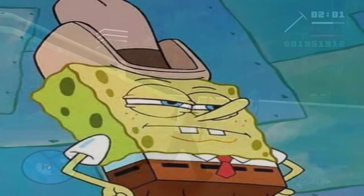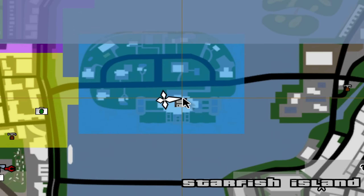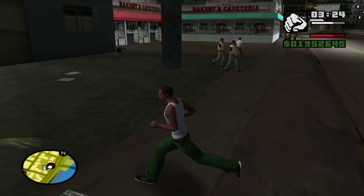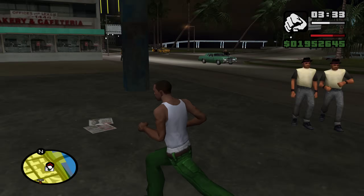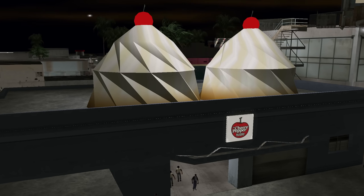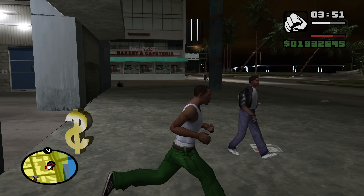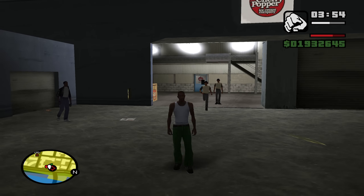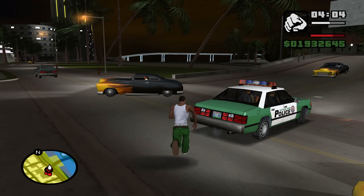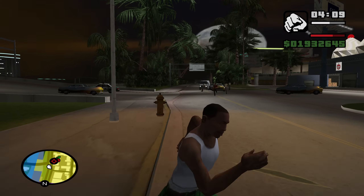I'm gonna see if I can buy another property — now these are green, they're available. The Cherry Popper — the ice cream shop. Asset acquired! Now doing another property — that is insane, the fact that there are freaking properties. This is sad that this mod got forced to shut down with all this effort — the gangs, the assets, everything. I'm gonna go explore Liberty City now.